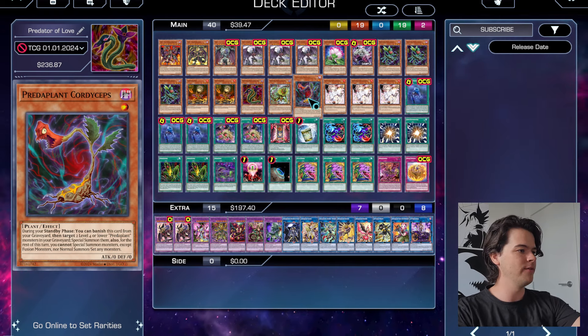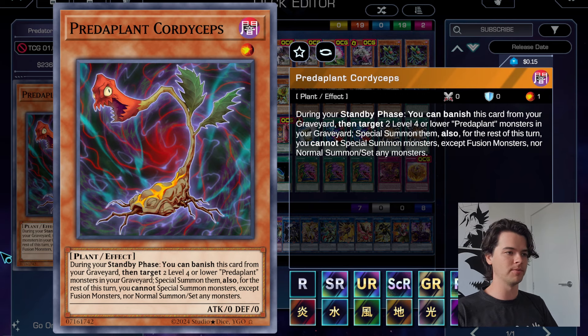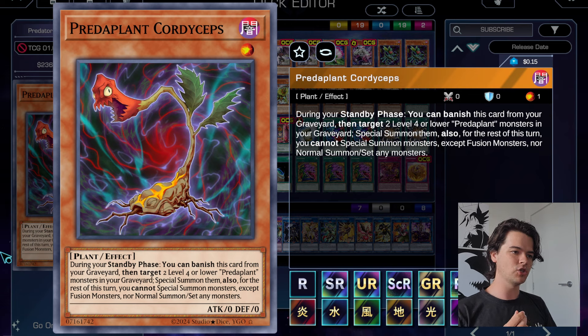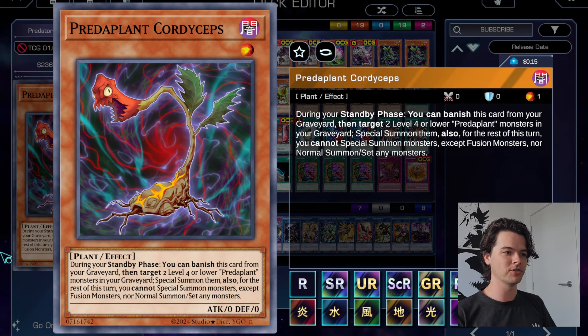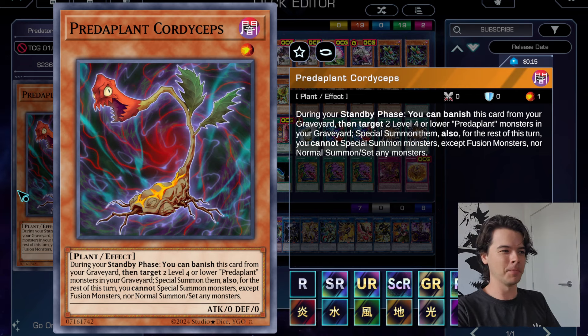Even if your opponent isn't running a Dark deck, if they have predator counters you can still use them as Fusion Material to go into things like Starving Venom Fusion Dragon, which requires two Dark monsters. Clamidusnu's effect is one of the key parts of this deck and will enable us to go into our big boss monster Dracos de Pallius. The final Predaplant monster is Predaplant Cordyceps — again only one copy, we don't want to see it in hand, we want to Special Summon it from the deck.